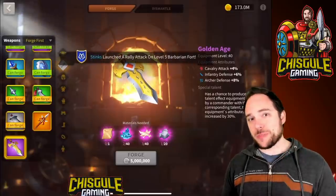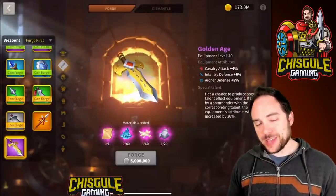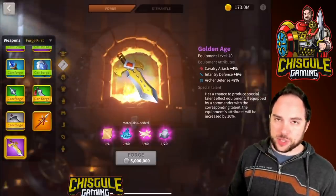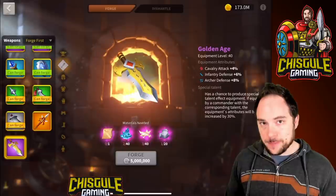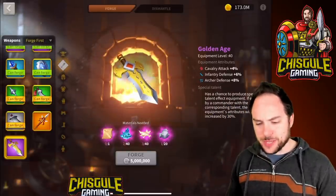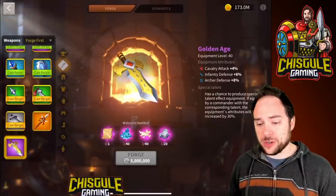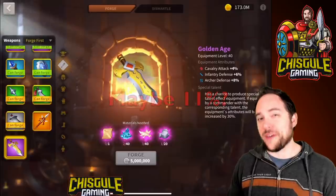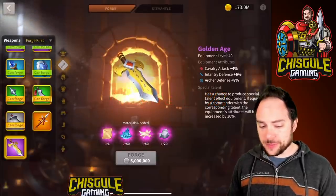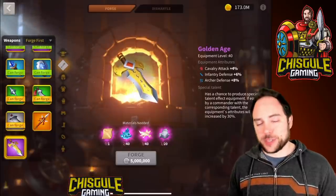I'm working toward my third Golden Age pattern so that I can forge it and try to get the special talent yet again. With the special talent you're going to boost that archer defense very substantially — I think it's an extra 2.5% archer defense for a grand total of 10.5% archer defense from a single piece of gear. This is an amazing piece of gear if you can get the special talent.